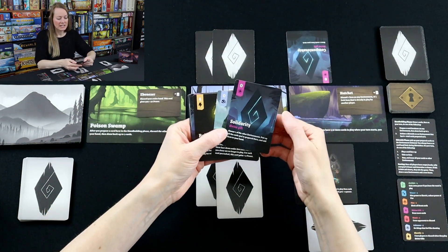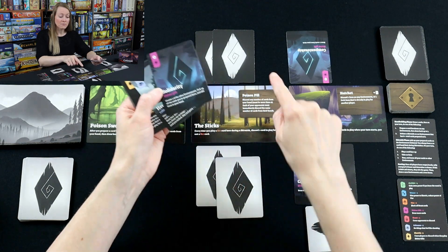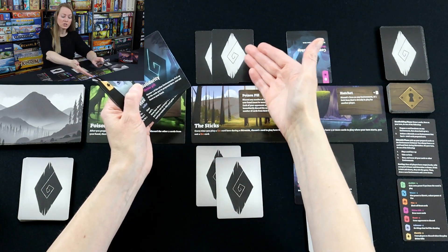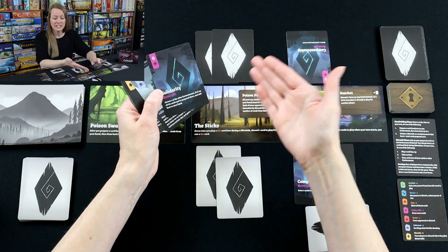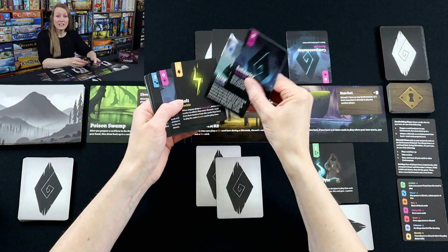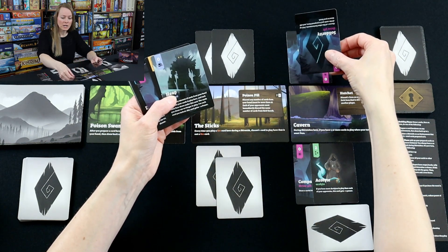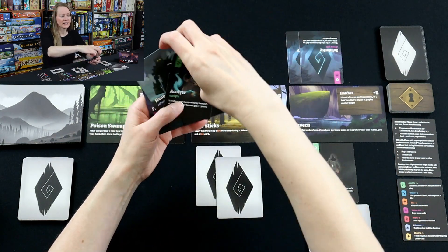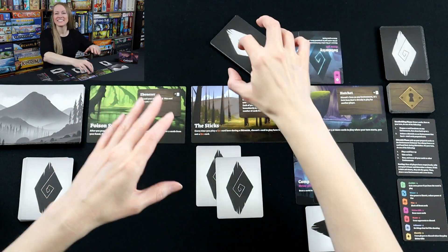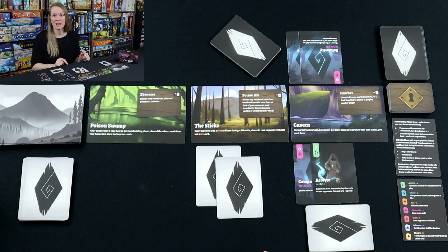My opponent is going to play their Solidarity divine gift, which says: choose one of the other environments, pick up all the cards you've prepared there, and add them to your hand. It could be really powerful to have a bunch of cards, even though you're siphoning off an environment you've invested in. They didn't play the electric card because it affects everybody. They play Solidarity, take those two cards, and — oh no — they've got acolytes too. That's what I'm talking about: they went, 'you thought you were going to have acolytes? Well, now I'm going to have mine.'